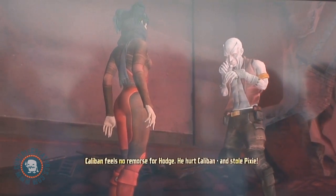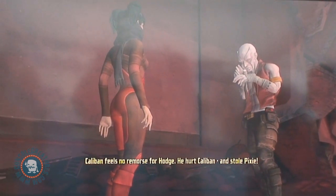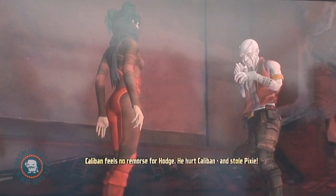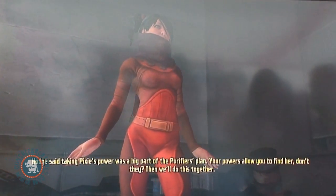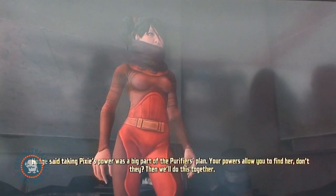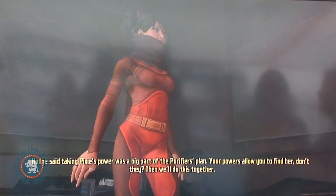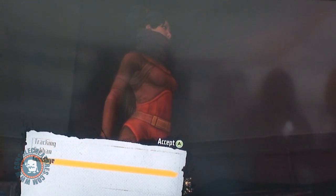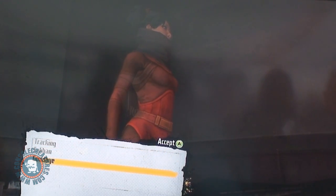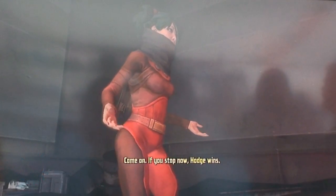Caliban feels no remorse for Hodge — he hurt Caliban and stole Pixie. Hodge said taking Pixie's power was a big part of the Purifiers' plan. We've got a whole bunch of reveals, and I'm going to cut it off before the big reveal comes up. There's a lot of cool stuff that happens — we shake the X-Men universe in a few ways in this game, so even X-Men fans will be surprised.